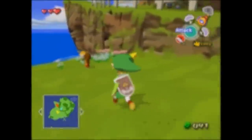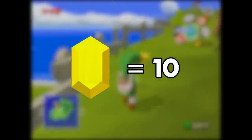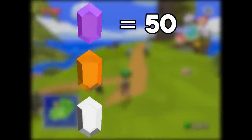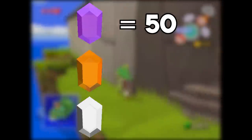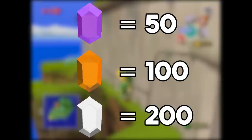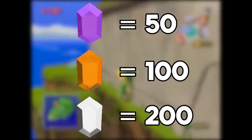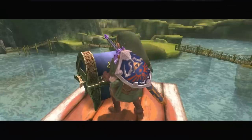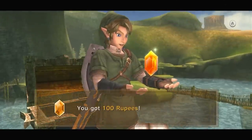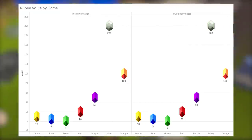Wind Waker starts off strong with the rupee trio, and the nice addition of a yellow rupee sitting comfortably at a value of 10. I always thought it was a bit weird that the other 3D games didn't do a 10-cost rupee, so I'm happy to see it here. Purple still sits at 50, and we've taken the orange and silver from Majora's Mask and made them make a bit more sense. The orange rupee tops things off at 100, and the metallic silver is the cream of the crop at 200. And believe it or not, that's every rupee in Wind Waker — and Twilight Princess does the exact same thing, with no changes or additions whatsoever.